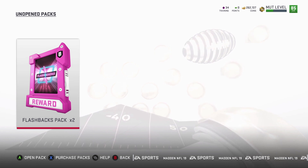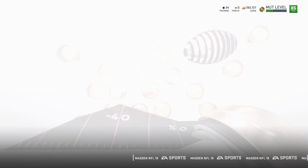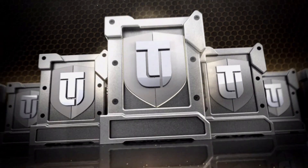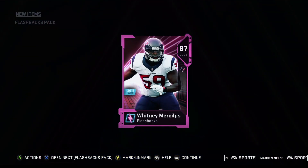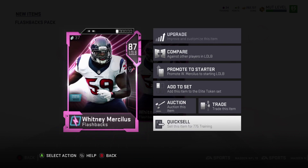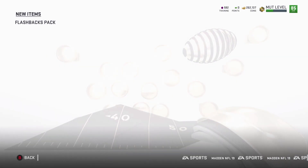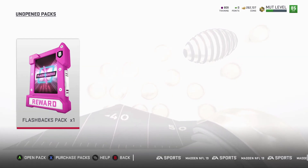Without further ado, let's get into this. Two flashback packs. Pack one. One flashback — Whitney Mercilus. Yep, I'm just going to discard him. 775 training points. There he goes, he's out of here.